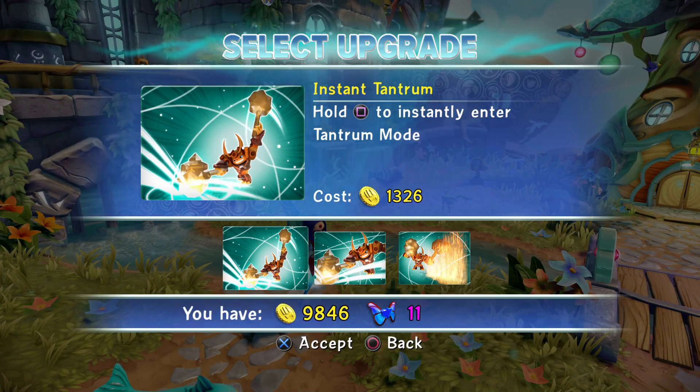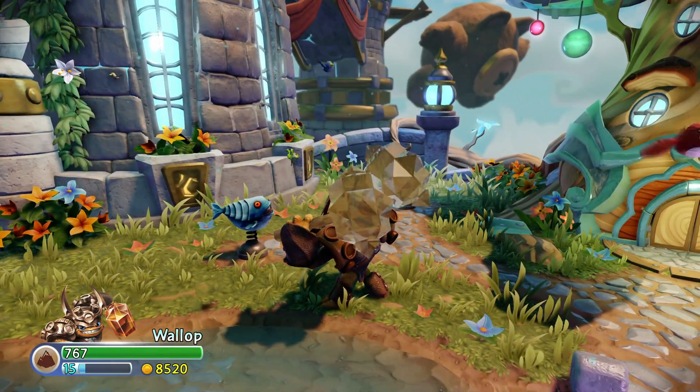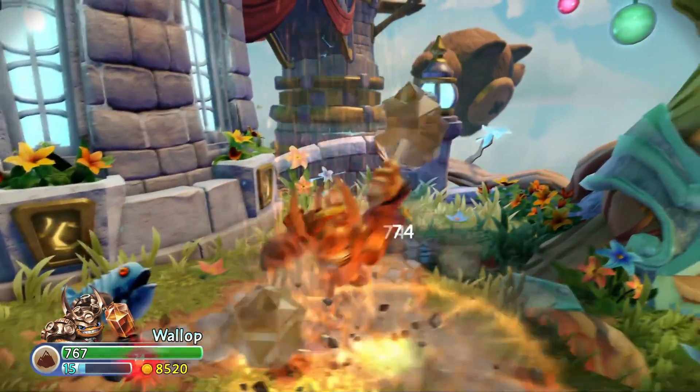The next upgrade is called Instant Tantrum. Hold Square to instantly enter Tantrum Mode. So instead of going through the first two hits and then turning into Tantrum Mode, we can just do it instantly. You can just go Tantrum anytime you want.